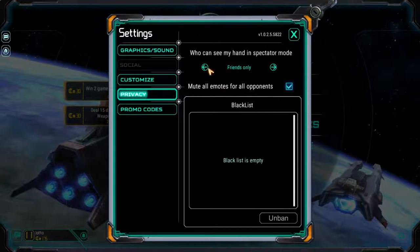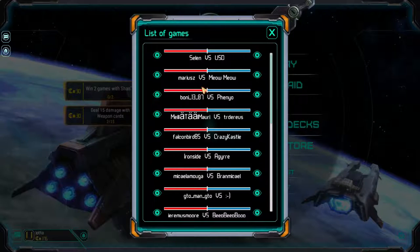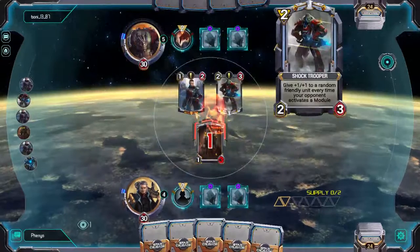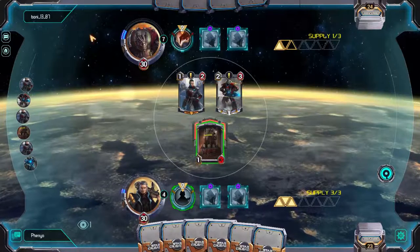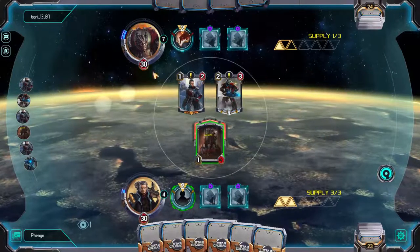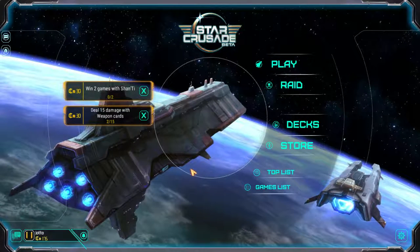There's also a blacklist and spectator mode controls. Spectator mode is actually very well done in this game — you've got a games list which shows you all active games, and you can just click to spectate. From what I can tell there aren't any bugs with it, and it seems to run fairly smoothly. This is adding to the list of games that has a much better spectator mode than Hearthstone does. I've watched quite a few games just to get an idea of what other people are playing.